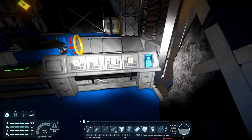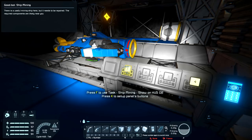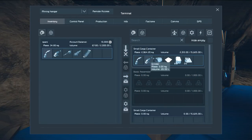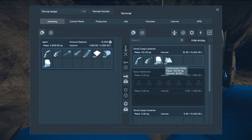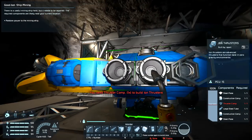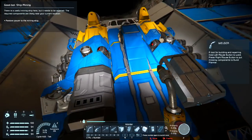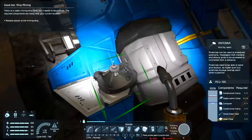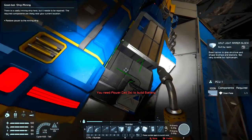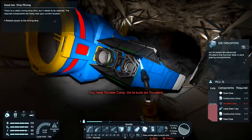Let's have a look at what the task says. There is a useful mining ship here but it needs to be repaired - the required components are likely near your current location. Restore power to the mining ship. I've just spent all this time building my own... never mind. We can turn the lights on - oh that's nice. What have we got in here? A few bits and bobs. You need some thrusters - thruster components. This power cell needs a battery.